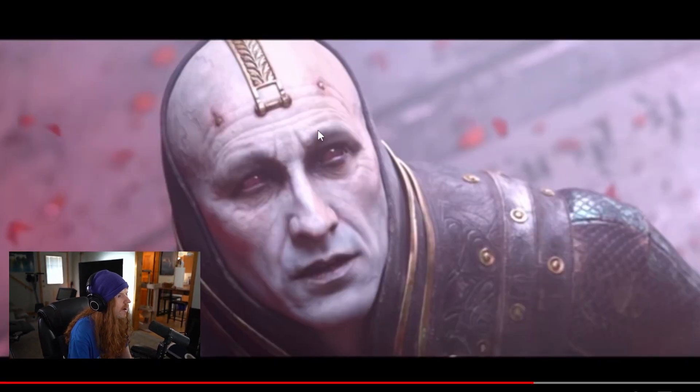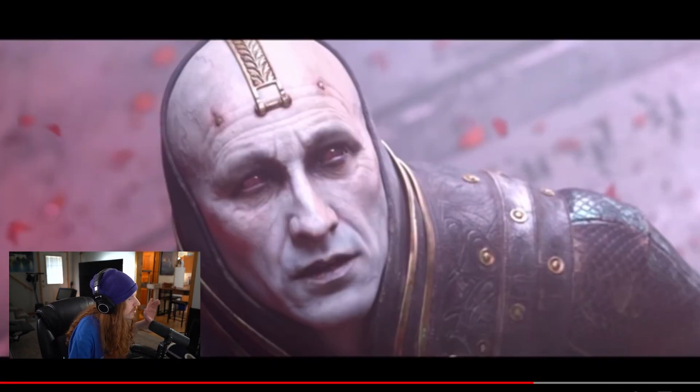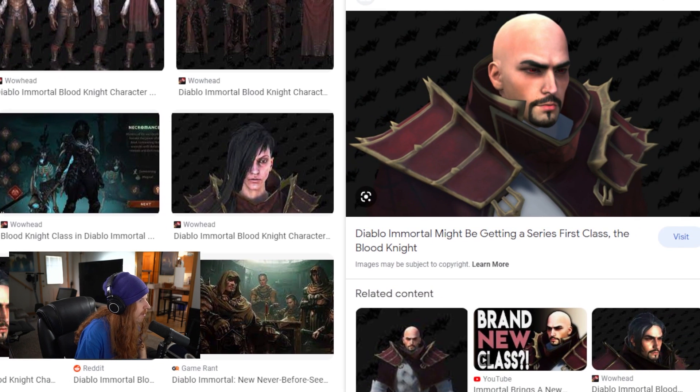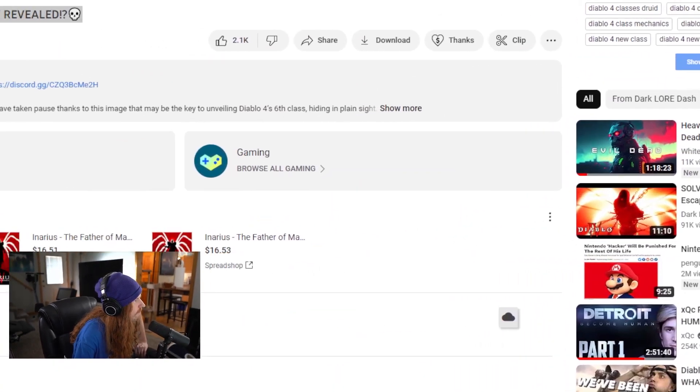Do you see where I'm going with this? The Blood Knight is tied to Lilith — they're literally in the cutscene together. You can see them right here. This is the Blood Knight. Look, he's a bald guy. You want to see the textures we have for the Blood Knight? Here it is — this is what he looks like. It's a guy with red eyes that's bald. That's the main texture we have for the Blood Knight as well. So the pieces seem to all be coming together, and I'm not the only one that seems to see this. I just happen to have some of the context clues from Diablo Immortal.